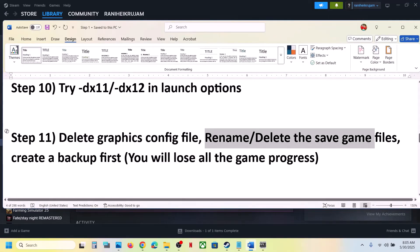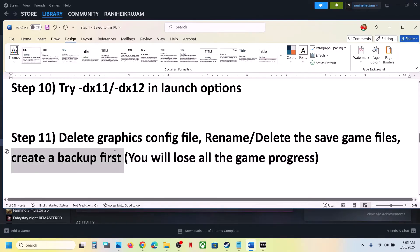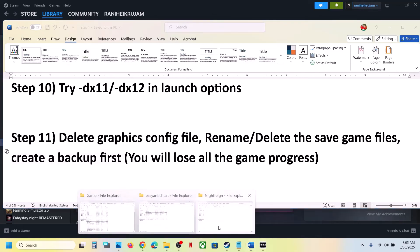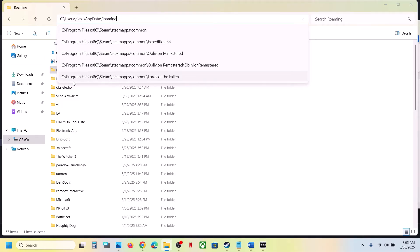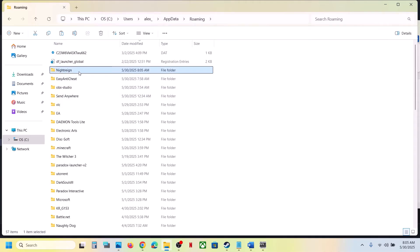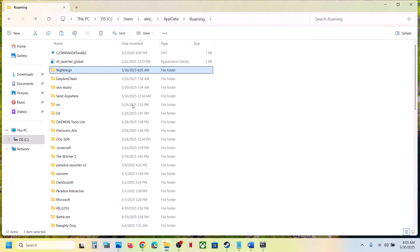Still not working — you can rename or delete the save game files, but be warned: this will cause you to lose all game progress and you will have to start from scratch. Create a backup first by copying the game's folder and pasting it to the desktop. Once you have a backup, rename the original folder, then launch the game — it will start from scratch.